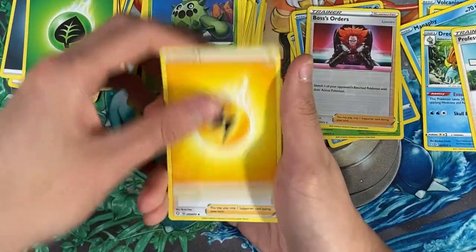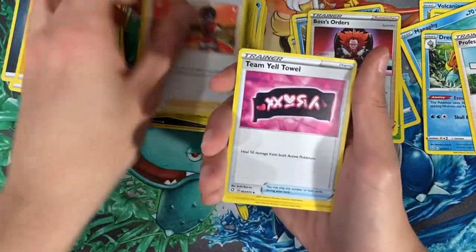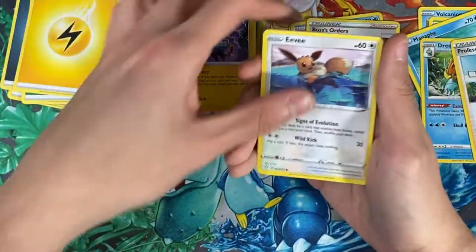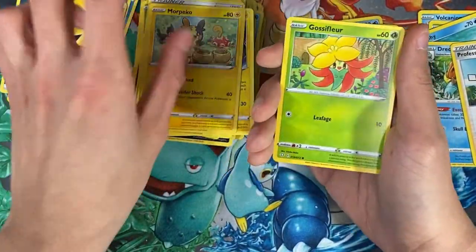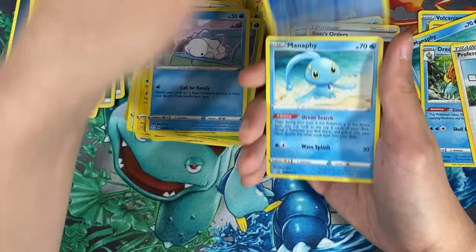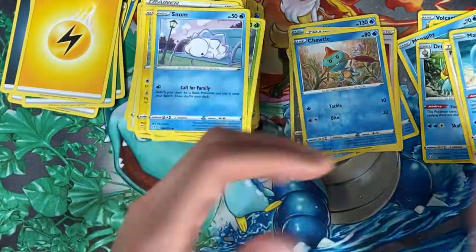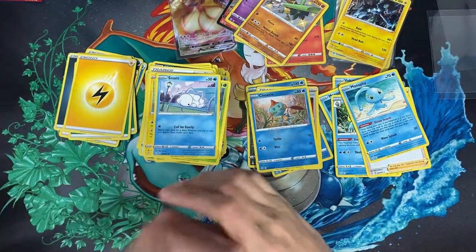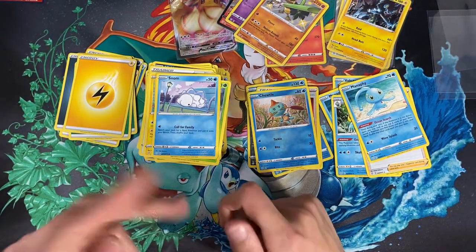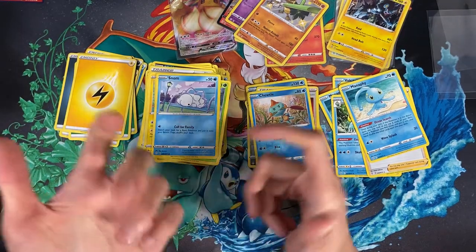I just want to open all my Shiny Fates products because I'm so excited. This might be my favorite set. For the last pack we have Chewtle, and for the rare — Monferno. That's all we have for today! If you enjoyed the video please hit that like and subscribe button, and as always thanks for watching — until next time!